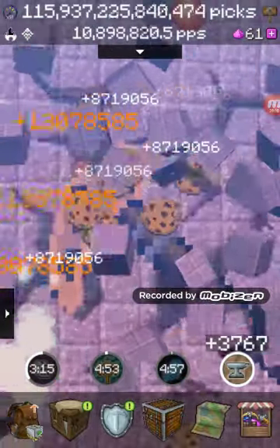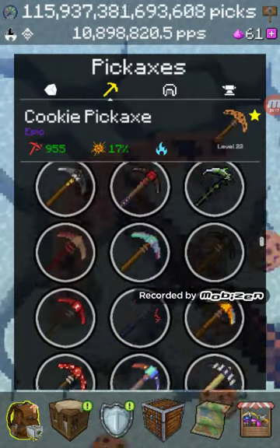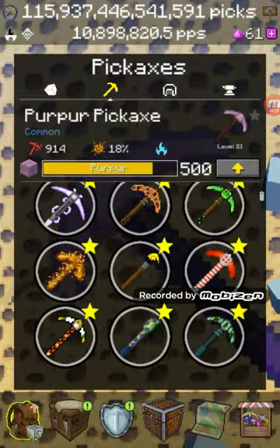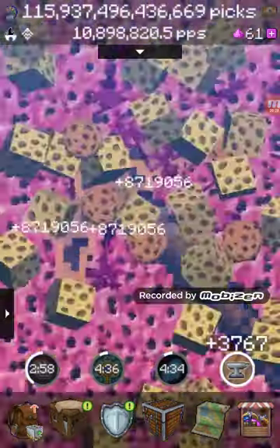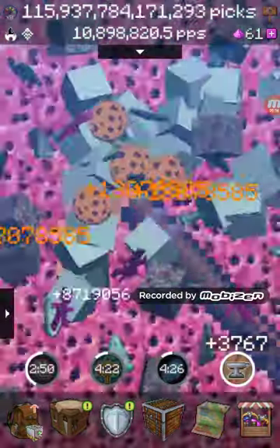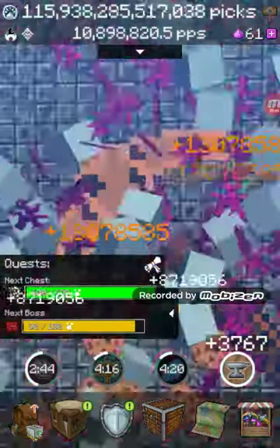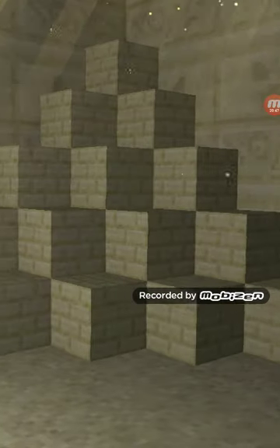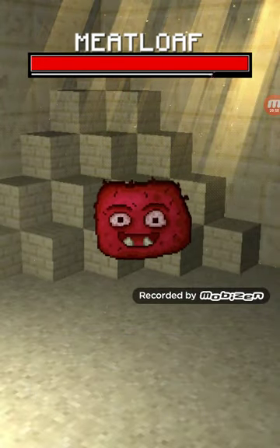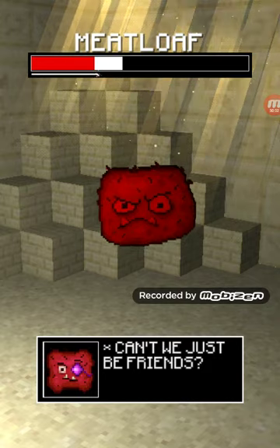I have to be able to upgrade the Paraport Pickaxe soon. I've gotten it like two or three times now from both abilities that give you blocks. I also thought the Paraport Pickaxe was 250, not 500, but whatever. I'm so close to getting into the next biome, which is the moon. Oh yeah, I forgot that you just tap on Meatloaf to beat him - I don't know why I forgot that.